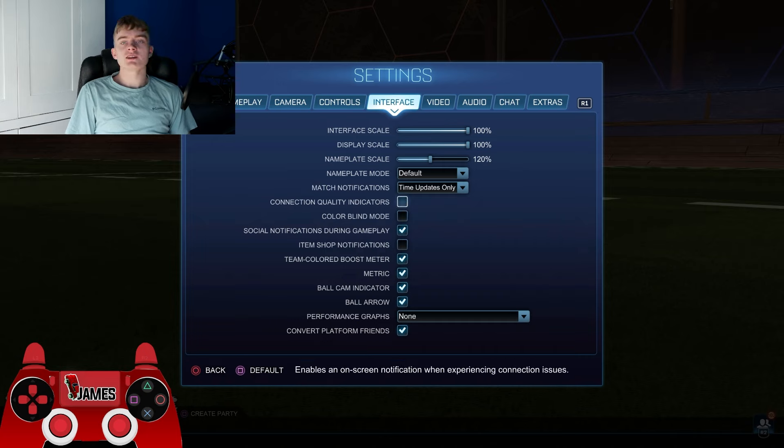For match notifications — if you're new to the game I would put this on time updates only, as it makes the screen a lot less cluttered and is just a lot better for playing in general. Make sure to turn that off if it's on by default. For team coloured boost meter — a lot of people ask why some players' boost meters are a different colour. It's because this setting is normally turned off, and you want to turn it on. It makes the game look a lot better.